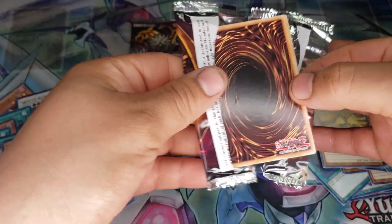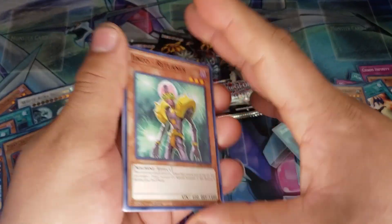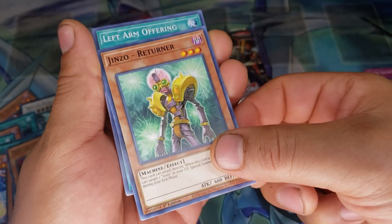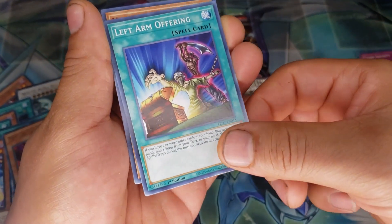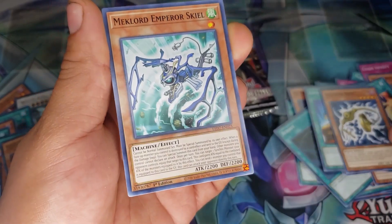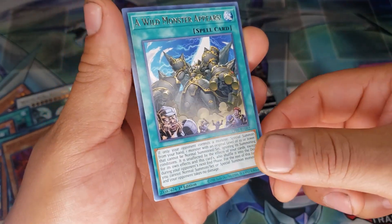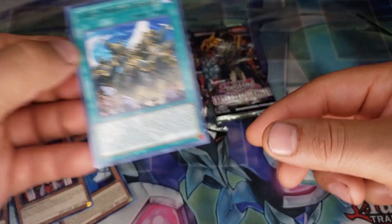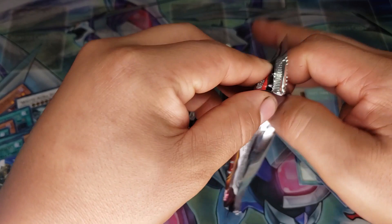Alright you guys, we got three more packs left. Ginzo Returner, Left Arm Offering, Holding Arms, Mech Lord Emperor Skyle, and we got Wild Monster Appears. Alright, three packs left — we'll see what we can get out of them.